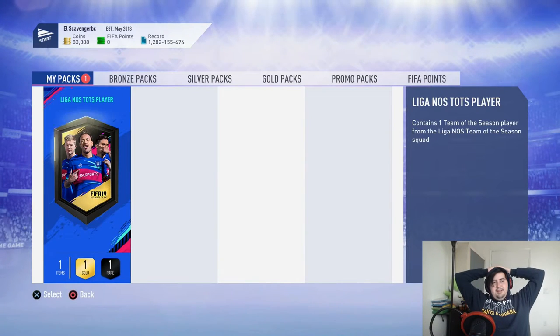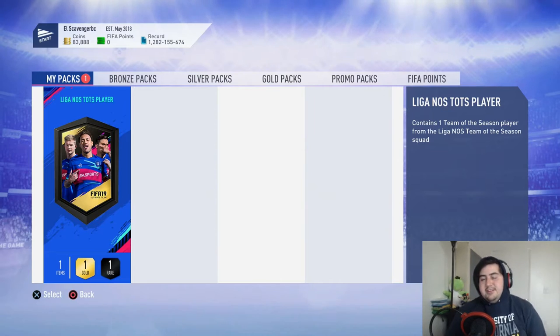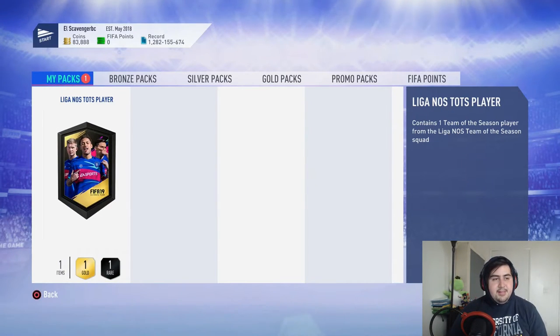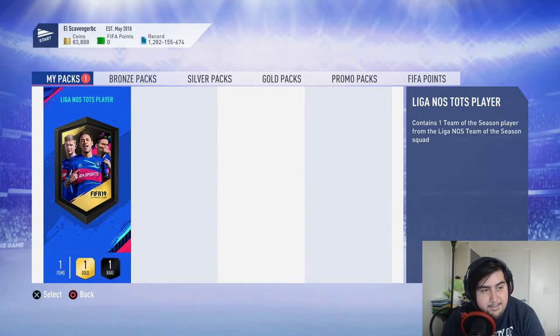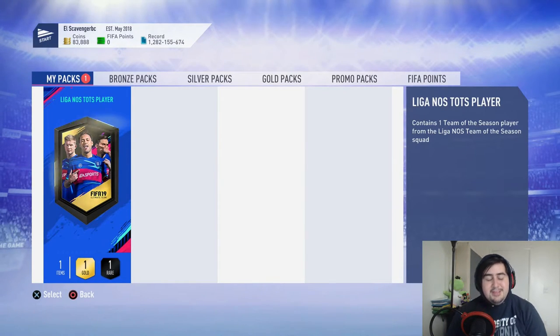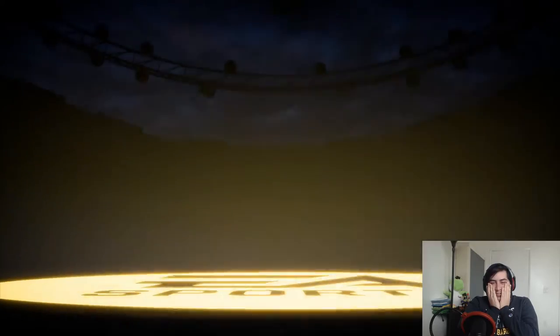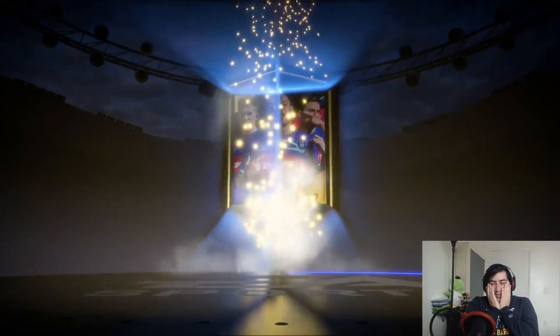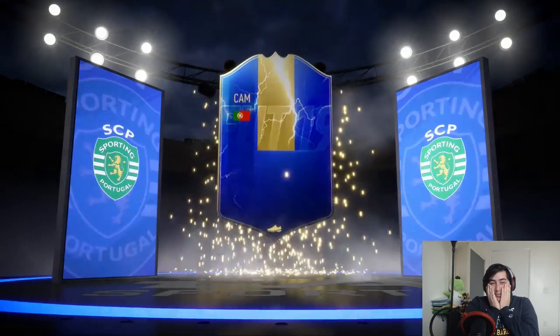These packs hurt. I got one board from these packs. It has to be Eder — I won't accept anything but Eder Militao. Anything other than that is unusable. He wants me to spend points — no thank you. Here it is: the pack. Liga NOS Team of the Season player, please. Finally — the only board you'll be seeing is a guaranteed board. Wait, this is Bruno Fernandes!